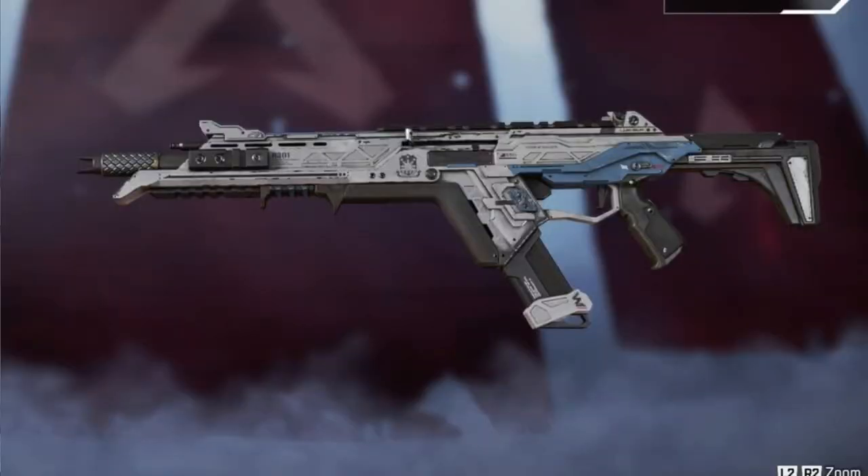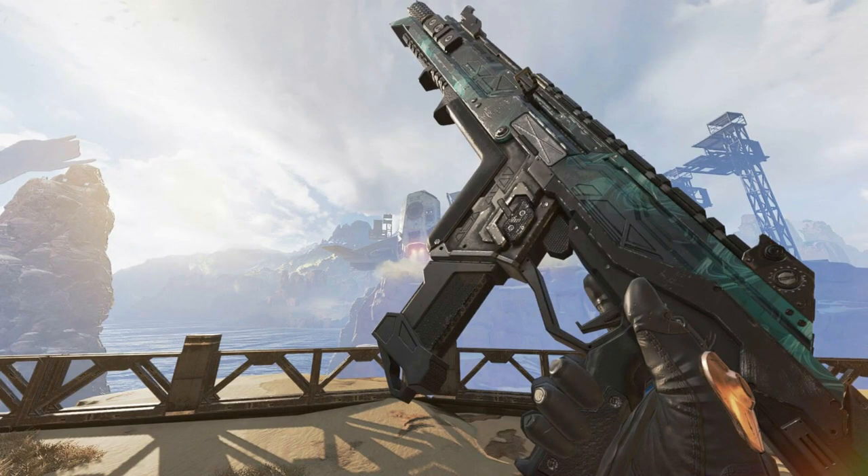Next is going to be the R-301. This is an assault rifle that takes light ammo. It is a great assault rifle, but if I do find the Kar or the Havoc, I will usually replace it with one of those. It is a great fully automatic assault rifle and it's really easy to use and really fun.